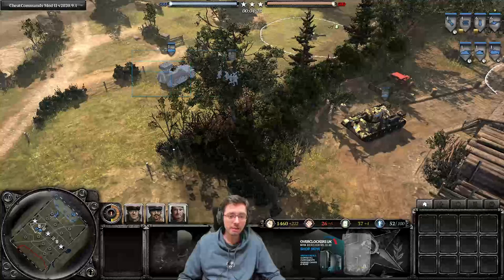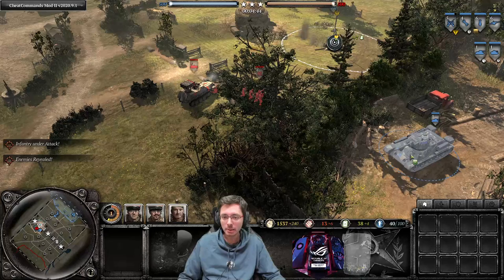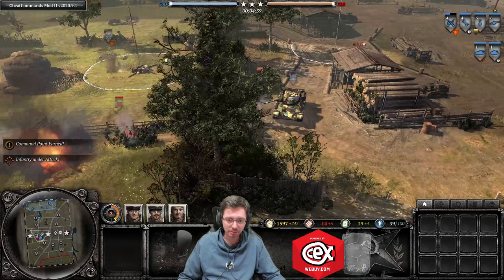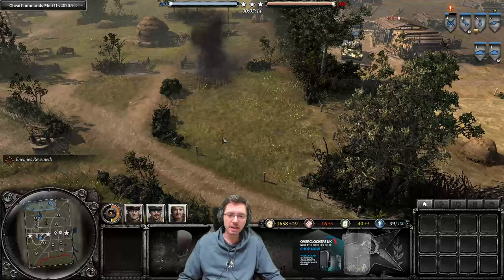Now let's use attack ground through a hedgerow. Here we have two enemy units and a T-34. We have conscripts who have pushed up and spotted the enemy, but the T-34 can use attack ground through the hedgerow to hit the Panzer and the enemy MG. The enemy won't be able to see us until the shot connects. Attack ground against infantry through hedgerows is not as successful as against vehicles, but we are eventually getting hits on the enemy units.